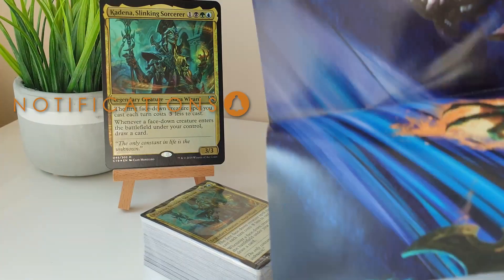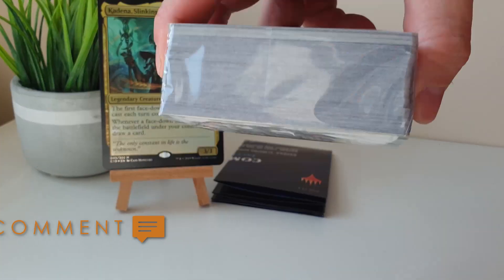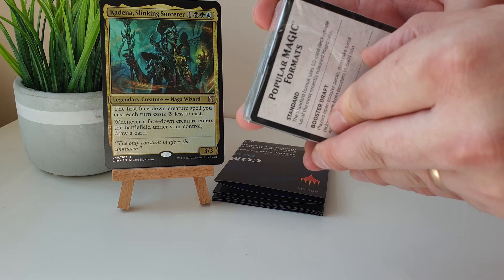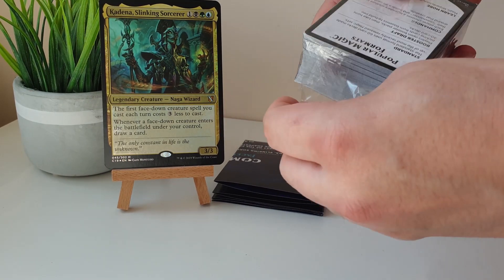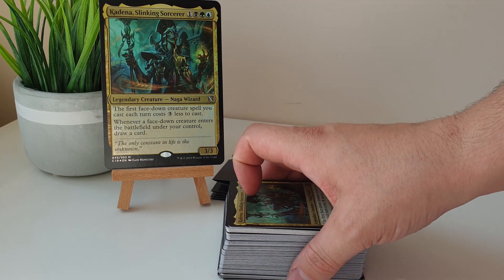We get an oversized version of Kadena, Slinking Sorcerer. I have no idea what to really do with these, please let me know what you do with them in the comments! We also get a little fold-out summary sheet going over the deck, a deck box of sorts — it's fine until you try to use it, environmental waste in my opinion. And we get the deck itself, so let's get this wrapper off!